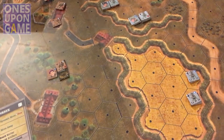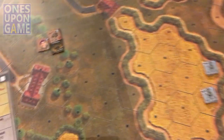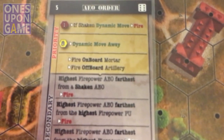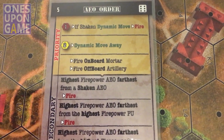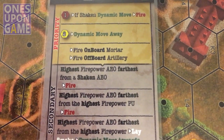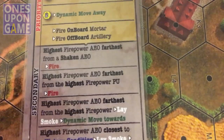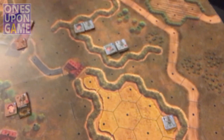Nobody's within one on the board, nobody's within two on the board. The scenario does not give us onboard mortar or offboard artillery. So we move on down here. Because of the way things are set up now, we actually now have some targets — they're in the open.